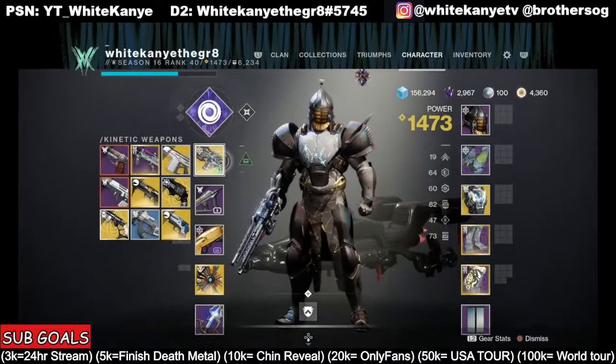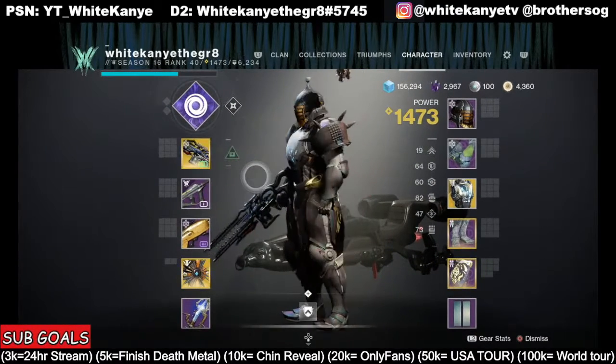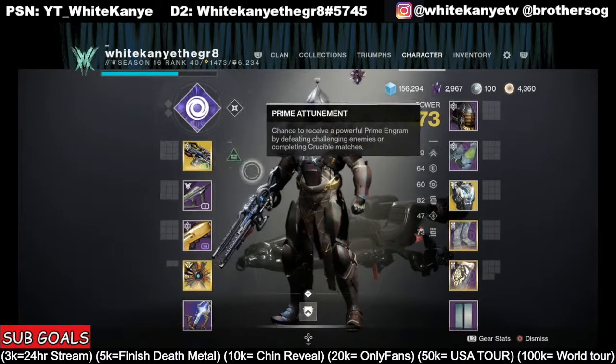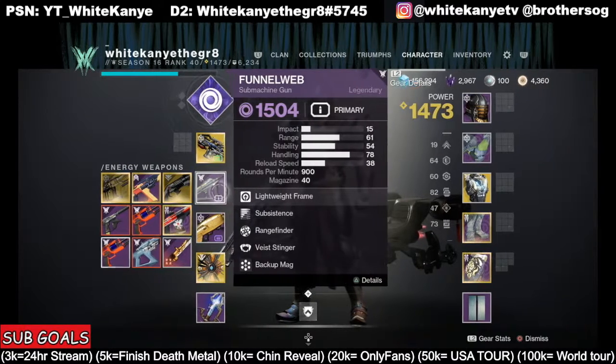I'm going to go right back up and maybe get some footage showing this build off in the strike. I chose to go with the Agar's Scepter. We're rocking a little bit of stasis with our Void, and then we got the new Funnelweb, a 900 rounds per minute SMG with Subsistence and Rangefinder.